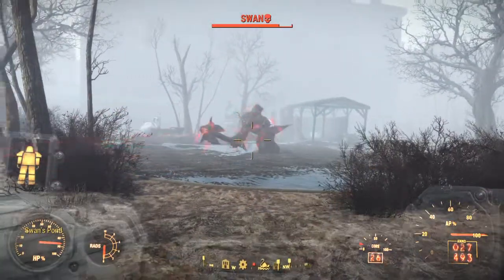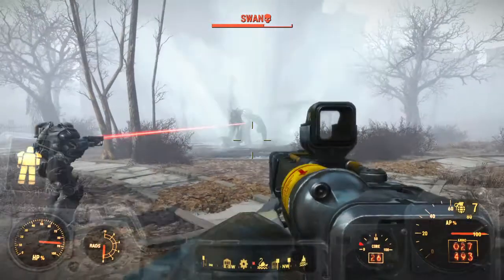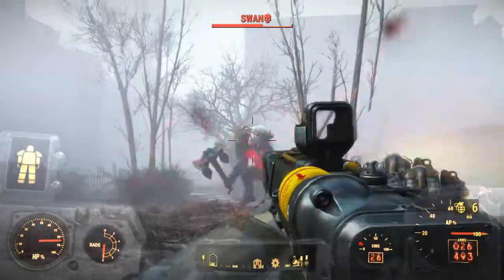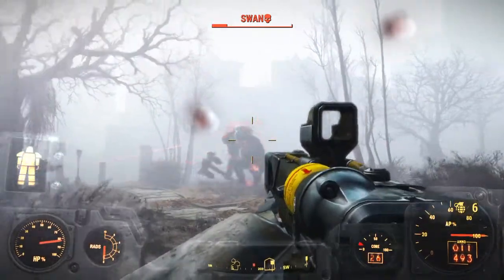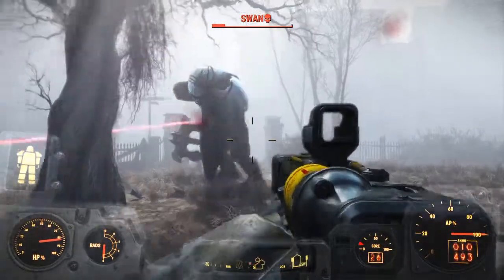Whoa, Swan has summoned. He looks pretty badass. Whoa, geez, he throws rocks at you. Lucky I brought my power armor. He's going down pretty easy. Look how epic he is though.